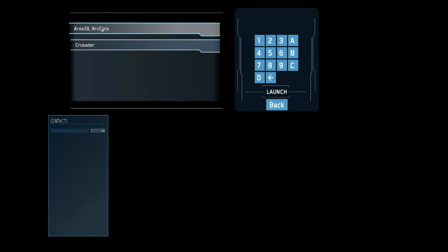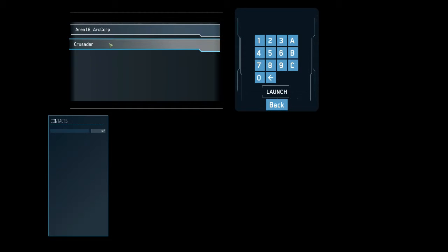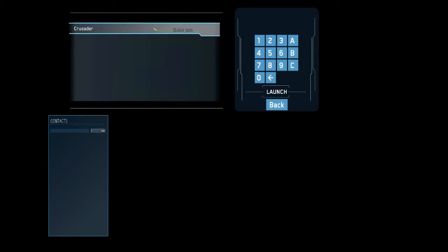It is going to grow with future updates. The heart of the game at this stage is in Crusader, so we're going to click on Crusader and say Quick Join, because I don't have any contacts or friends hosting any sessions. So I'm literally going public into the server - whoever's there is there. We click Quick Join, we click Launch, and that will push us into the game.